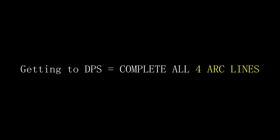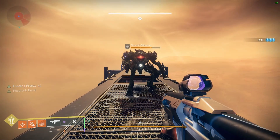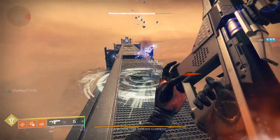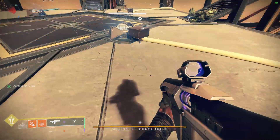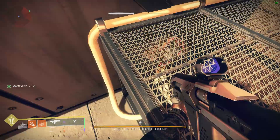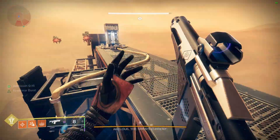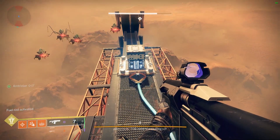Getting to DPS requires completing all four arc line routes. You still have an infinite supply of minotaurs spawning to get your arctrition buff. Buff in hand, shoot starter box, follow yellow cable, shoot the next box, continue following yellow cable, shoot next box. Keep doing this until you reach the end and shoot the final box. Do this four times.